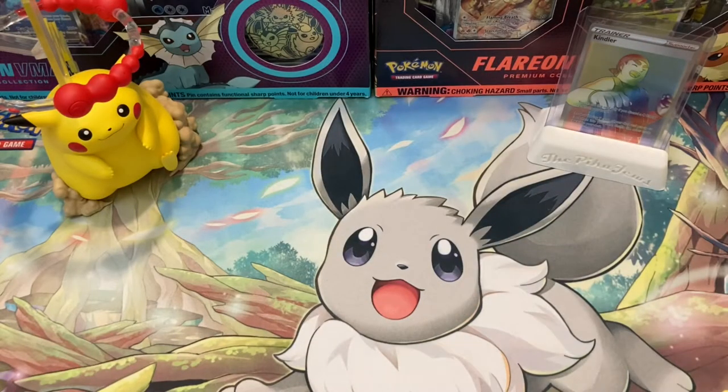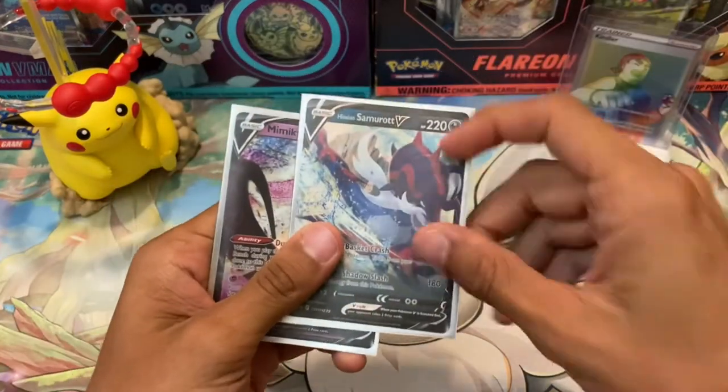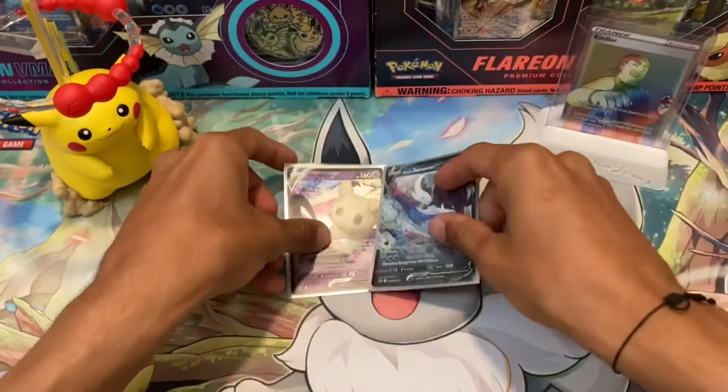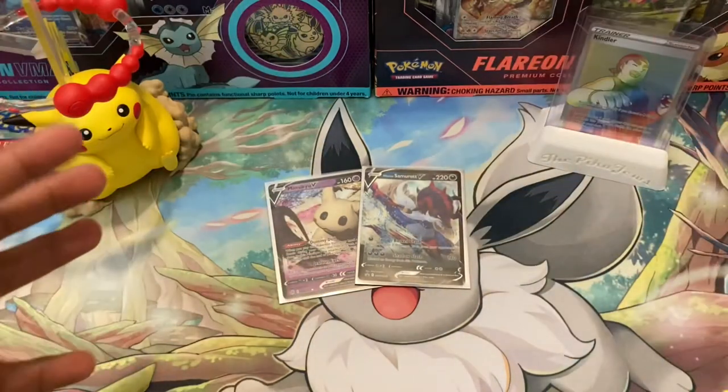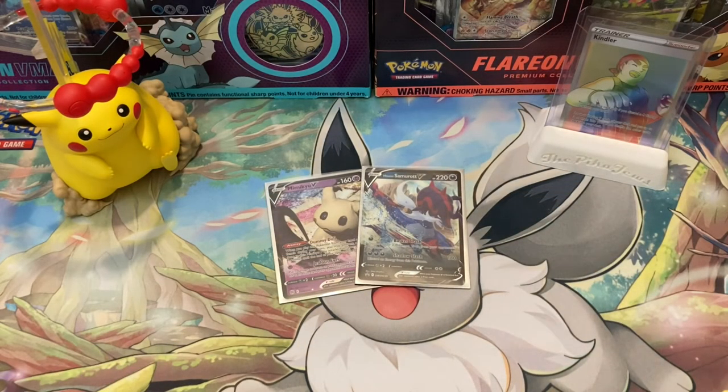That does bring us to the end of today's video. I always like to show off the hits for the day — we have the Promo Samurai, and we have that Mimikyu V that we got in that last clutch pack. Nothing crazy. The value here was really low, but that is all right because we've got a bunch more videos coming out soon. If you guys did enjoy this video, please leave a like — it helps out a lot. And subscribe to the channel if you haven't already. We've got a lot more giveaways coming your way too. With that being said, we'll see you all in the next one. Thanks.